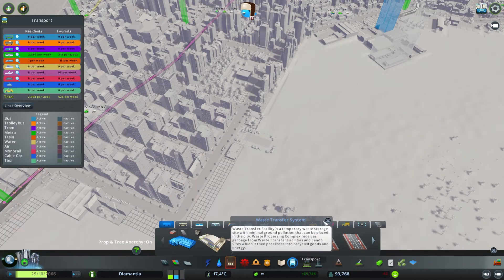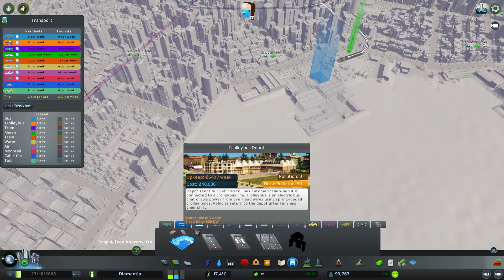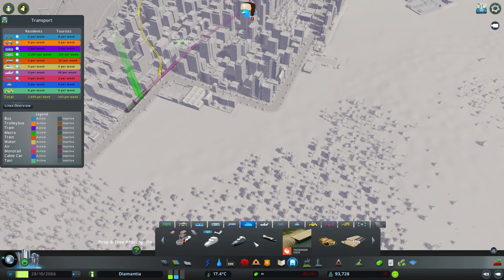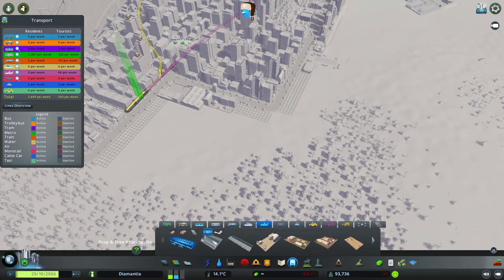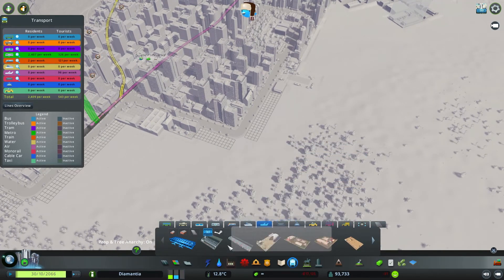First of all, public transport. There used to be buses early on, and trams, and maybe trains or metro. Now there are trolley buses, ferries inside the city as intra-city transport, and airport-wise there are a lot more options nowadays — you can create helicopter and blimp pathways, and you have blimps, cargo airports, and cargo airport hubs.